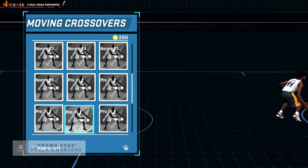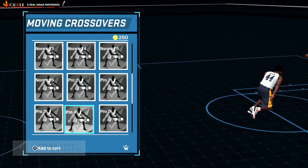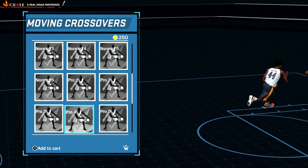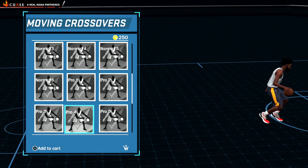The next one is Pro 4. Pro 4 has a very quick cross and a stop-and-pop type of move between the legs, going left and right using the analog stick.